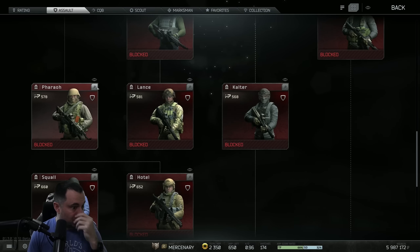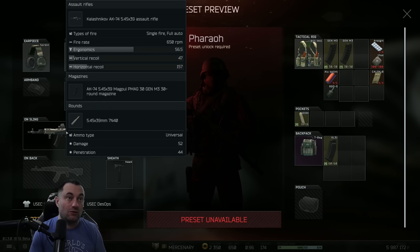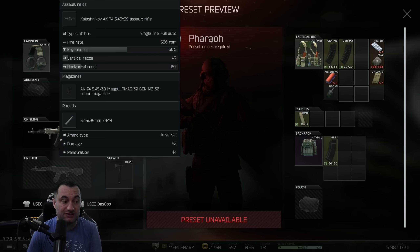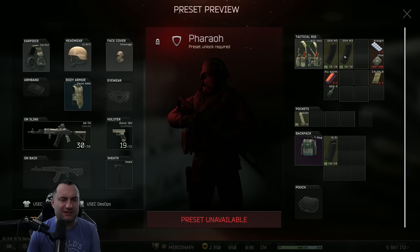Next up is the Pharaoh kit in the same tree, a little bit higher up. This is the AK-74N that shoots 7N40 — you'll run into it quite a bit. What they did here is they changed this from having an EOtech with a magnifier HSS to just the Taneo tech, so there's no more magnified sight on this. There were a lot of people using this as a quasi-DMR on some of the longer range maps, and I think that's why they did that — they took that ability away from this kit because it was pretty powerful with it.